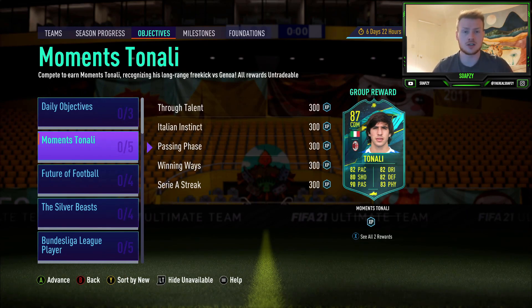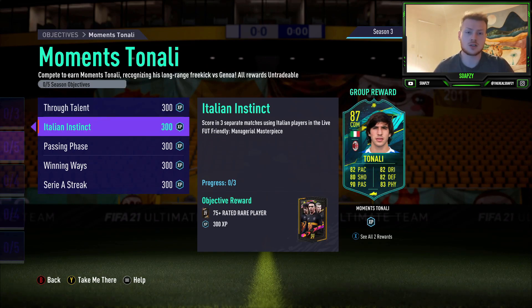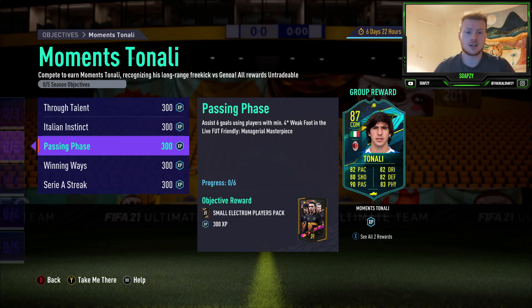Let's jump straight into the objectives. Starting off, you need to get two assists with three balls in two separate matches — one assist in two separate matches with midfielders in the Live Friendly Managerial Masterpiece mode. The second objective is Italian in six, so you need to score in three separate matches with Italian players. Then you need to assist six goals with a four-star weak foot player overall, but that can all be done in the same match.